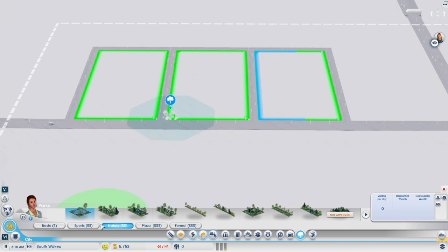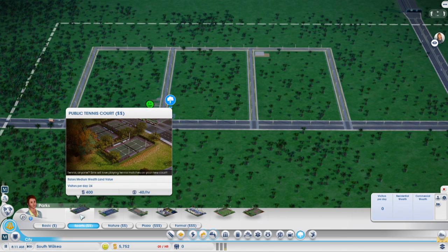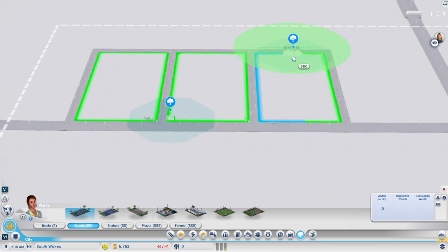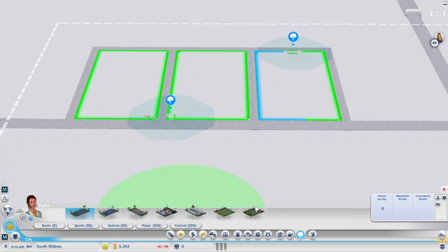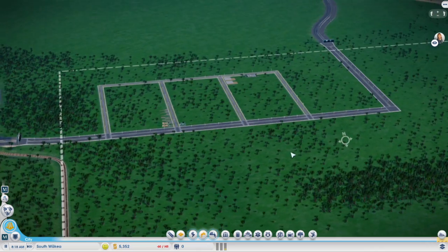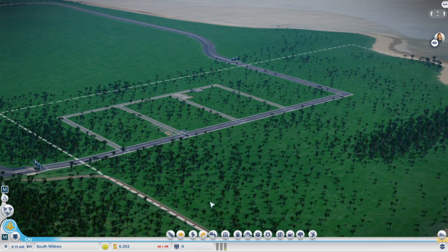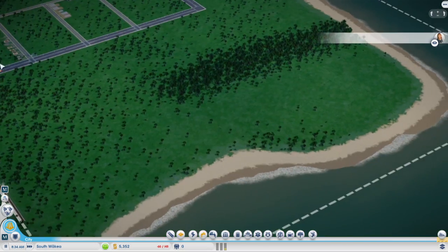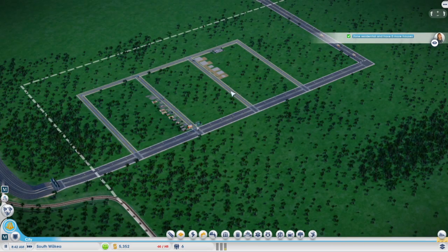And a sports facility such as a tennis court in between the shops and residential area. That'll build in a short while - longer if it wasn't sped up. Do I put a town hall in this as well? Okay, yes I can.